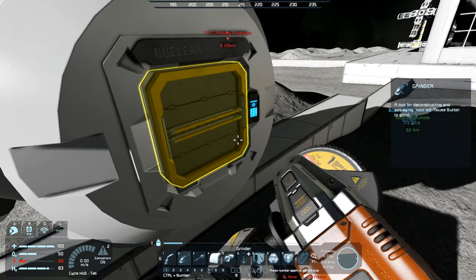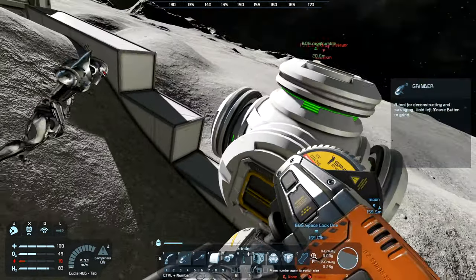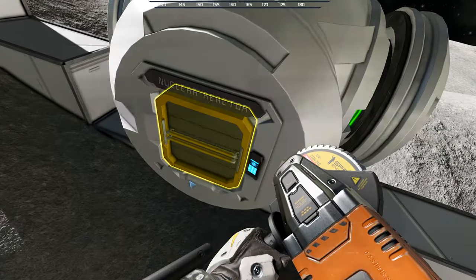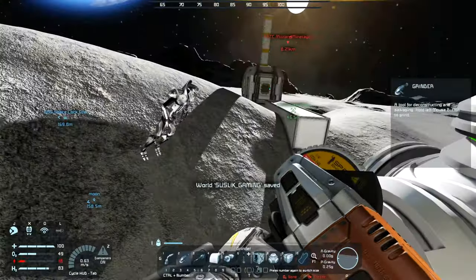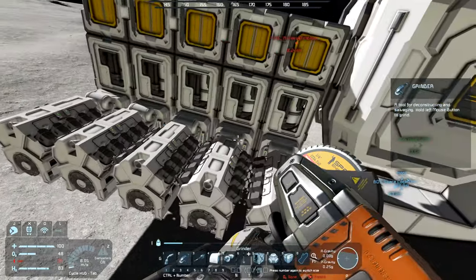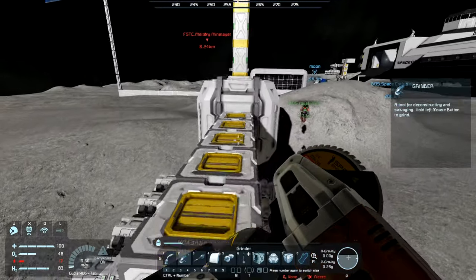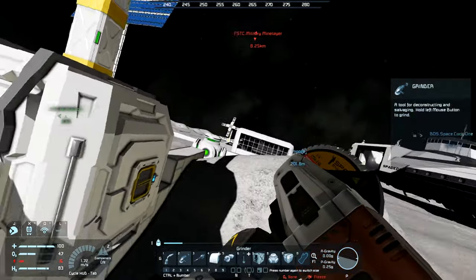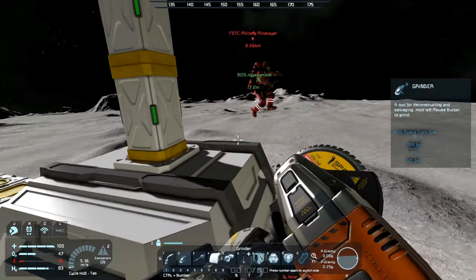It can give up to 300 megawatts of energy — really powerful resource. I liked it. We have 43 uranium left, so that's about 20 minutes if we're going to use it at full power. Before that I tried hydrogen engines, but they burn ice so fast that it's absolutely useless. So I had to put in a uranium reactor.